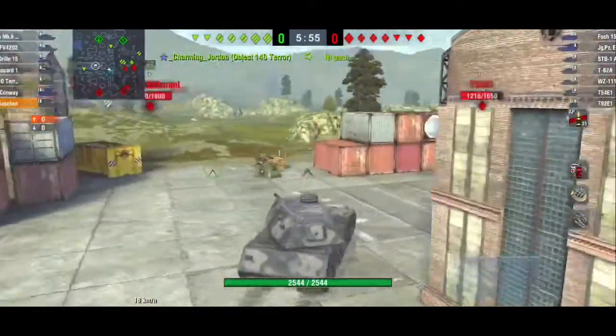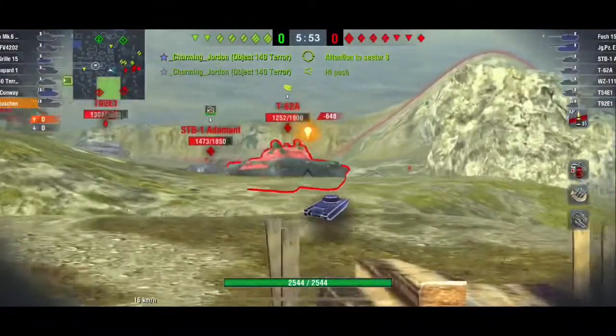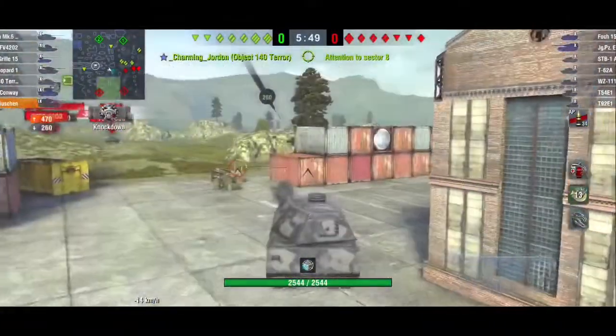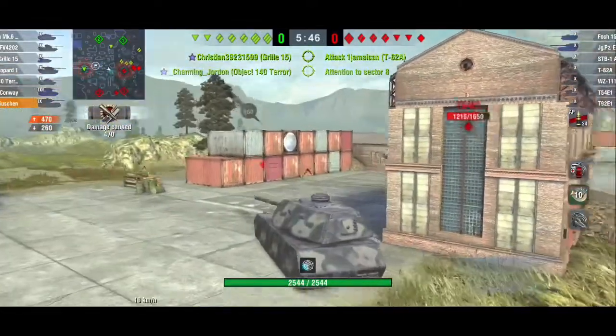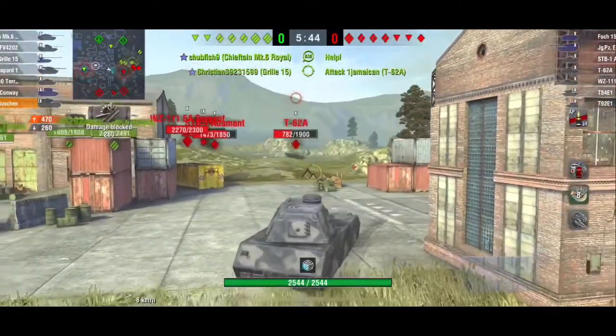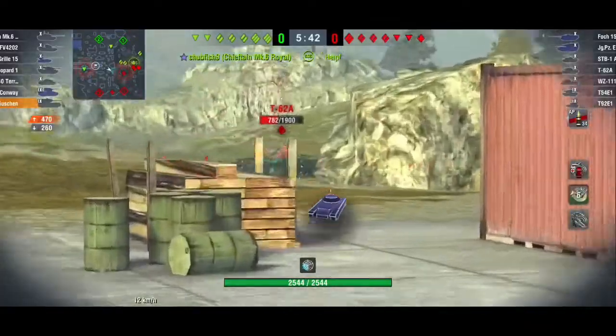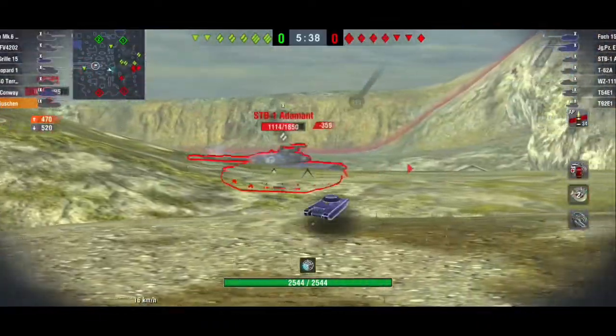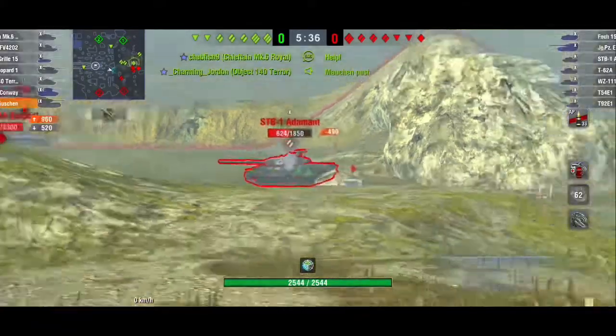When you're side scraping, try to hide the side that your cupola is on — you'll notice it's more on the right side of the tank. I'm trying to get the enemy in a very uncomfortable position where they're having to deal with my armor strength while I expose their weakness, getting them a bit pinned down.